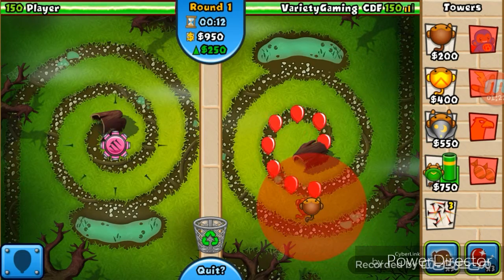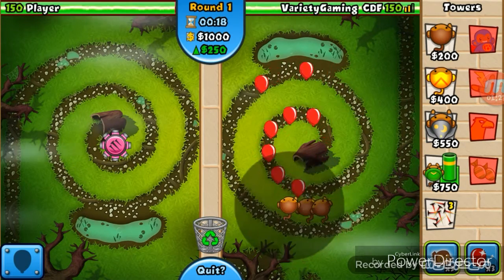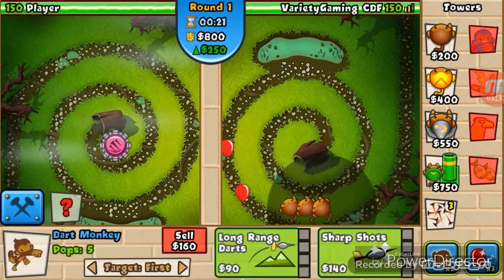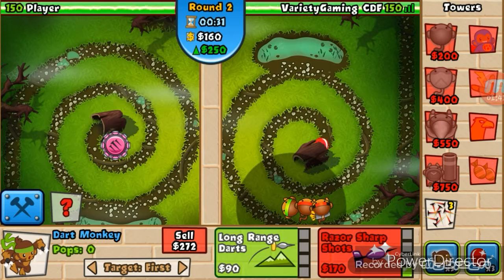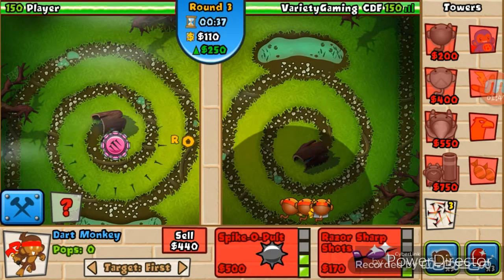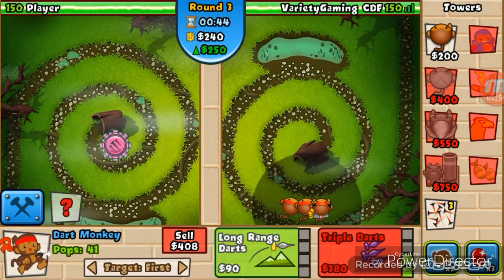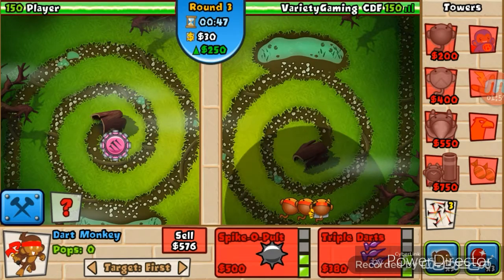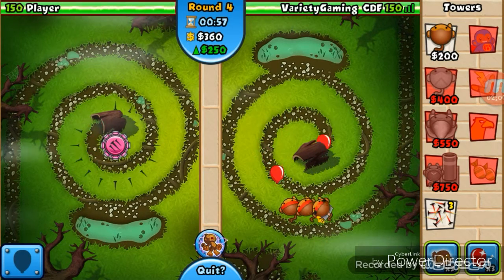Tower boost upgrades — order on one path. I like putting dart monkeys down here because they can hit a lot more balloons. I build three down here and get them to triple darts one at a time. See, look — these dart monkeys do well down here. Let's get the range up. When we get these triple darts and start building some eco... okay, looks like he's going for an attack shooter. That's holding off pretty good but we don't have triple darts on all the dart monkeys yet.